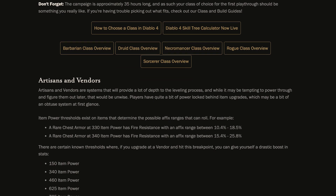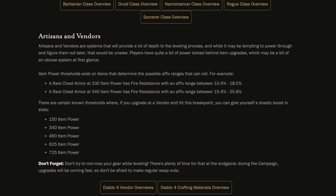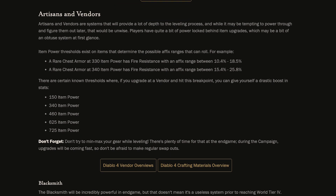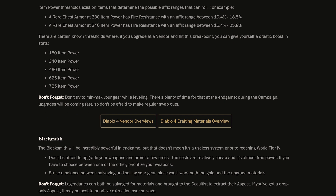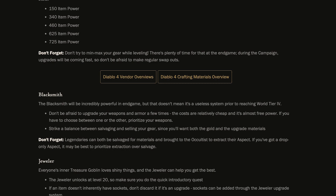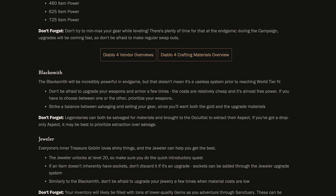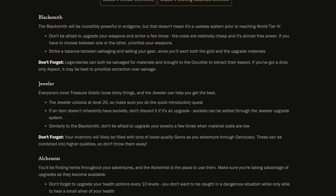The campaign and endgame are key components of Diablo 4. It's vital to absorb the storyline while progressing swiftly through the campaign. Make sure your party's campaign progress is synced, engage with account-wide unlocks like Mounts, Renown, and Altars of Lilith — particularly if you're playing alts — and take full advantage of sellers and events for rare loot and experiences.